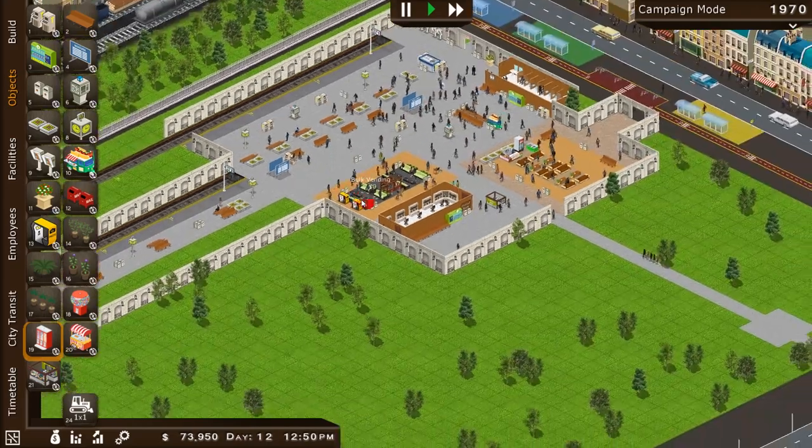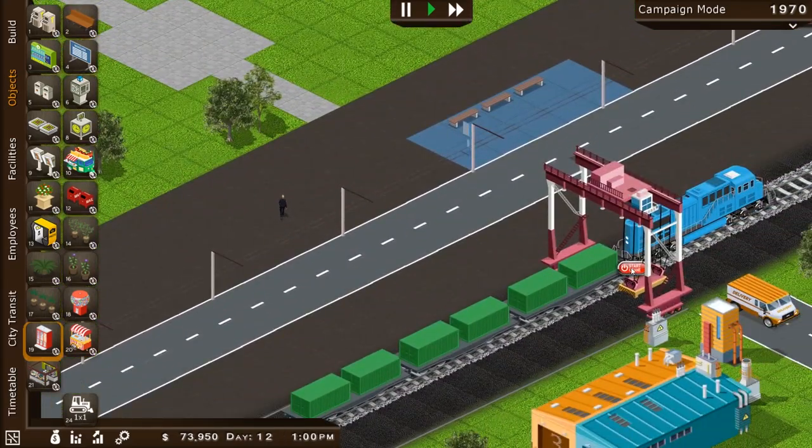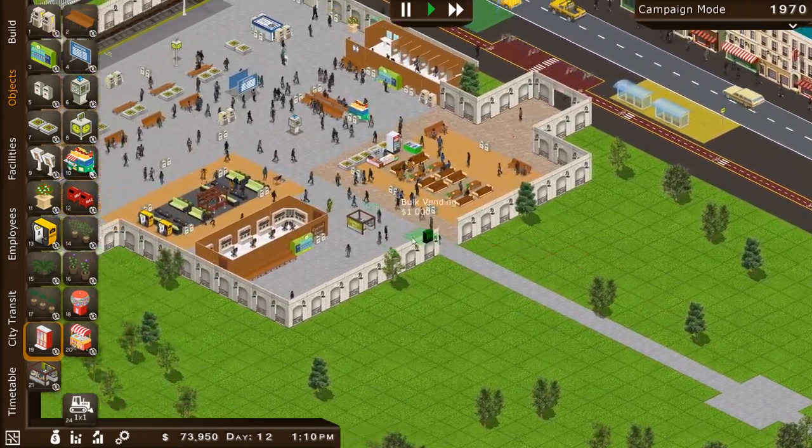We're up to $73,000 right now, and I think I just heard our freight train pull in. There it is — our freight train. Every time we drop off cargo from that, we're going to be making some money, so we'll check on that on occasion.